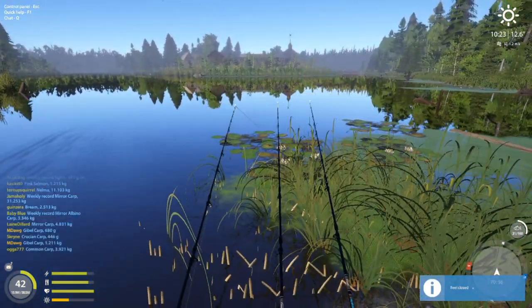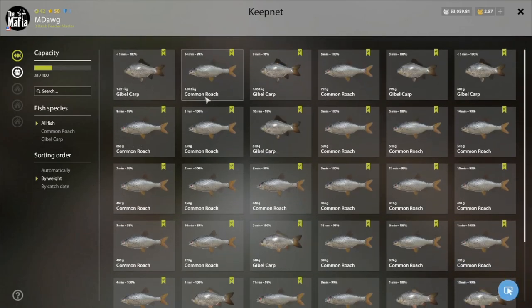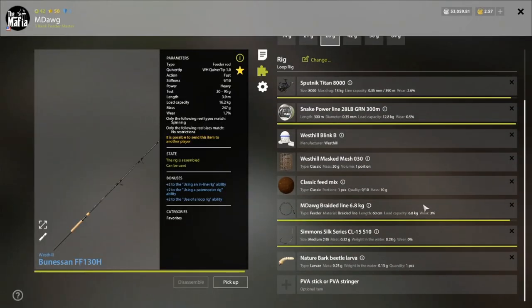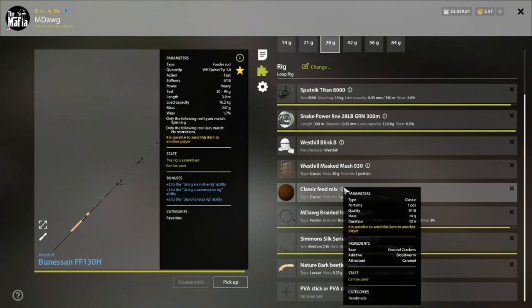We've been fishing here for about 14 minutes. Let me show you the setup we're using. In terms of leader strength, something around this size — a little smaller would be fine too. We haven't come close to having our leader in danger of breaking. We are using common roach ground bait, which is something you can make from level one.